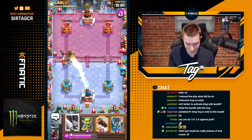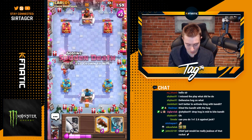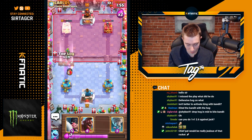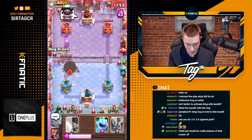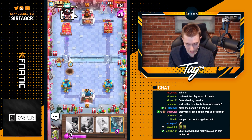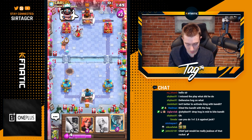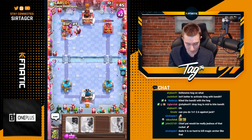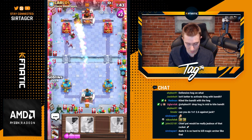We're just going to Rocket everything because that's too much to pass up. We can go for Goblins, pull that back, and we need to wait. Probably Log here. Going for Ice Spirit Hog Rider — if we get one hit, I think we win the game with Rocket. I think this game's just over. GG man. Rocket Log takes it, baby.